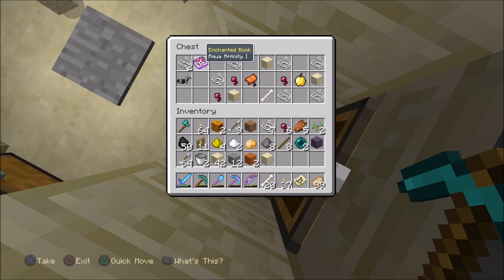In this chest there's an aqua affinity enchantment, a pig saddle that you can only find in dungeons or temples, and a golden apple — which is really nice because they're very resource intensive to make. The rest of it is kind of crap.